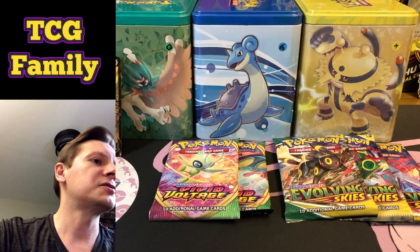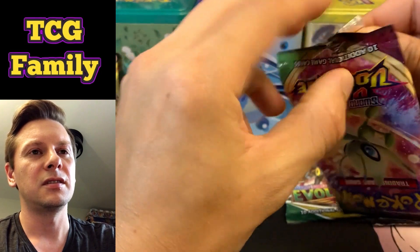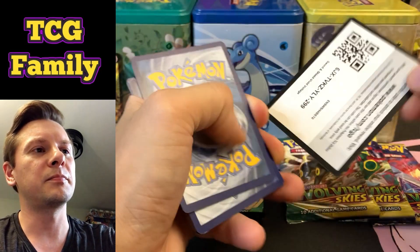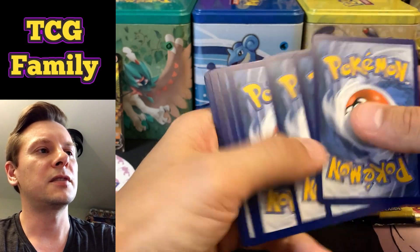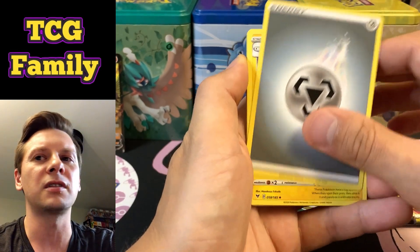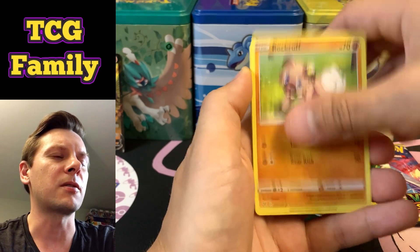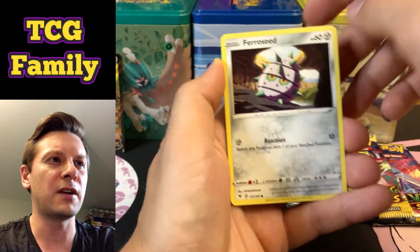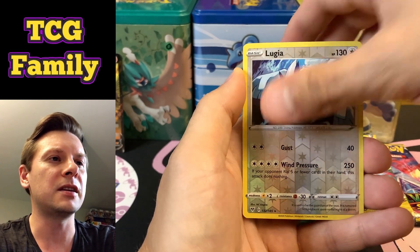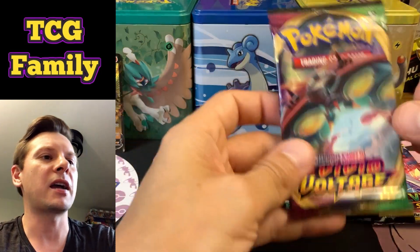Second pack of Vivid Voltage — come on Chonky Pikachu, we know you're in here somewhere! Code for everybody. It's really convenient for Scarlet and Violet that you don't have to do the pack trick anymore — just a lot smoother process. We've got Electric — speaking of tricks — Kakuna, Loudred, Rockruff, Blitzle, Skiddo, Skiddo, Ferroseed. The Denny reverse hollow is a beautiful Lugia, and our rare is a Zoroark — just a holo rare, still pretty cool.